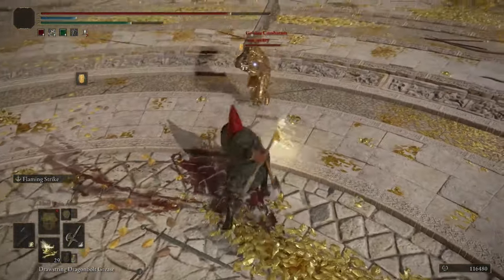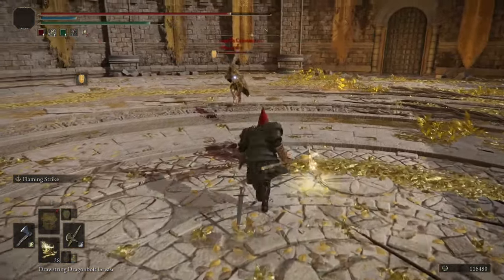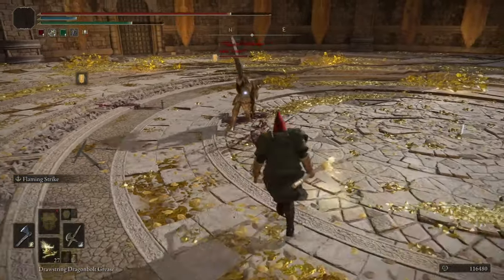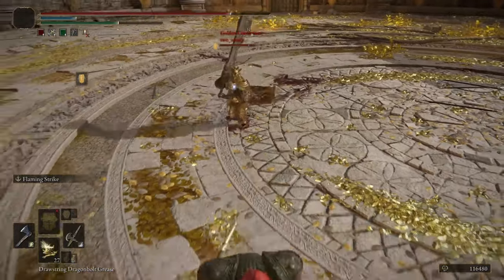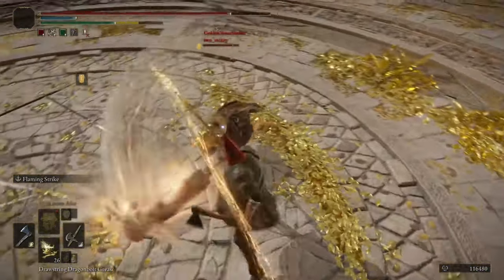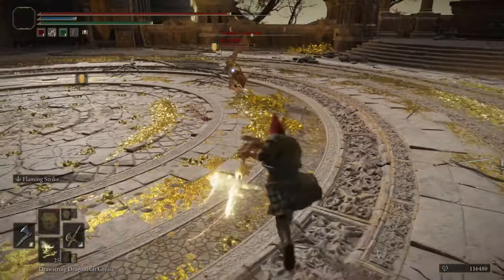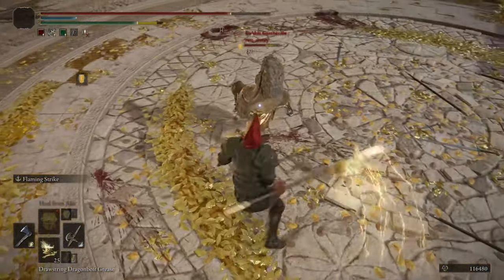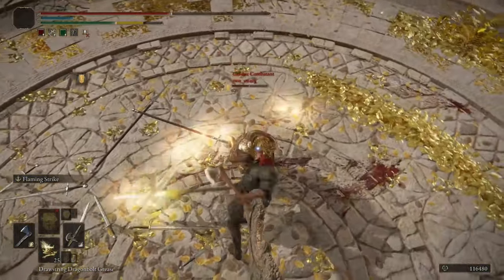I always see this player in the coliseum - he's always using some kind of colossal weapon, and he's the prime example to showcase how to counter someone using hyper armor and big chunky weapons. As you can see here, I cannot even trade with this guy because the hyper armor on jump attacks is very effective against these types of players.